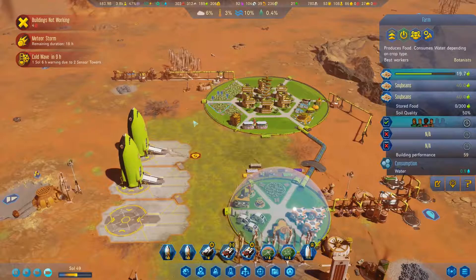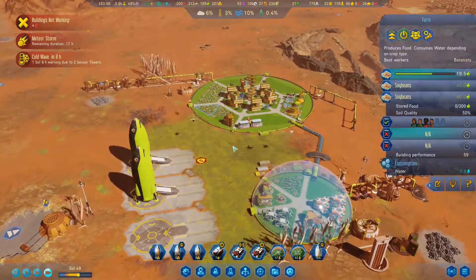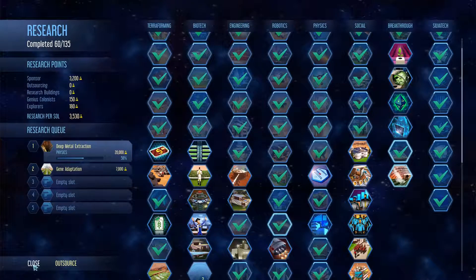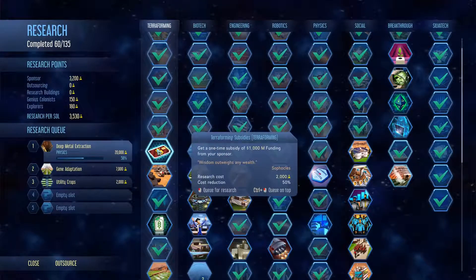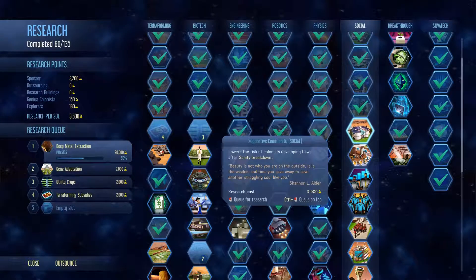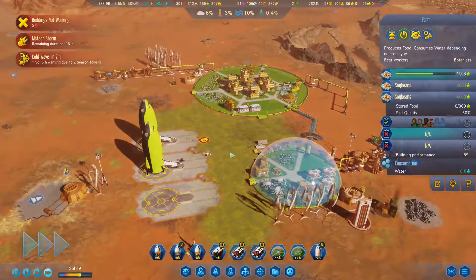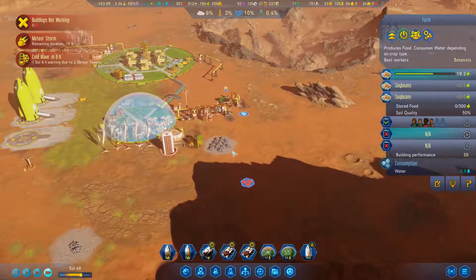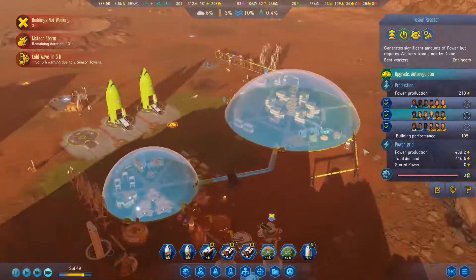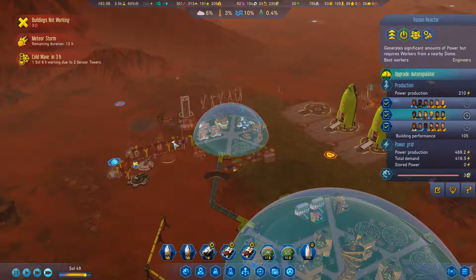These guys should have stuff rolling now — we should be getting plenty of food. Everything's almost done. Beautiful. New crops, more funding, sure. Martian University — we definitely need it at some point. Grab a breakthrough — always fun. The cold wave starts in six hours. We have plenty of power now. This guy will be at peak production until the cold wave is over. It lasts one sol and six hours — hopefully, if all goes well.